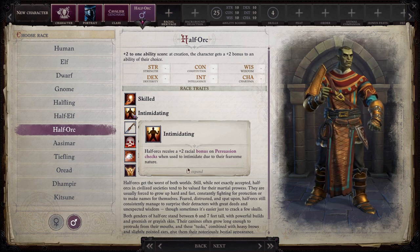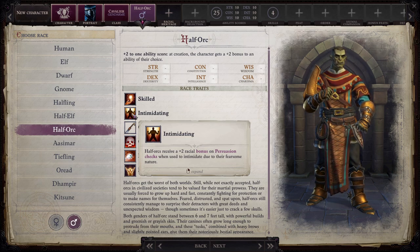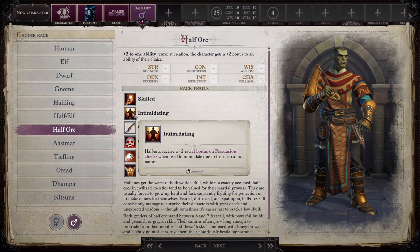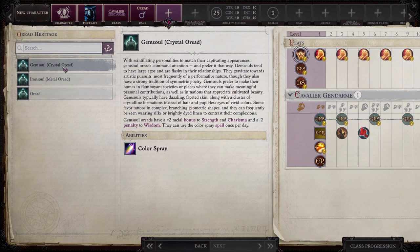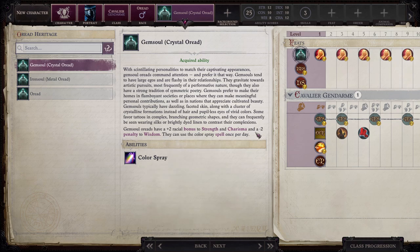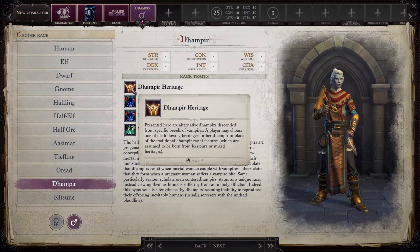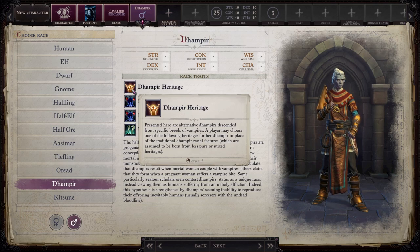Half-orcs receive a +2 racial bonus on Persuasion checks used to intimidate due to their fearsome nature. The Cavalier is a charisma-based martial class, which is my absolute favorite. I do think the Fearsome Leader would work really well with the half-orc since everything is built around Dazzling Display and they get Fearmonger for an extra bonus to intimidate. The Aasimar Angelkin gives a +2 bonus to strength and charisma — also really good for this build. The Oread Gem Soul also gives +2 strength and charisma but you lose 2 to wisdom. But we're going to be going with the Dampier and the Dampier heritage.